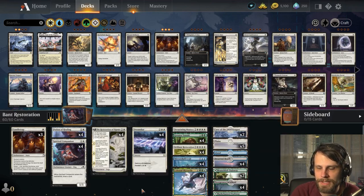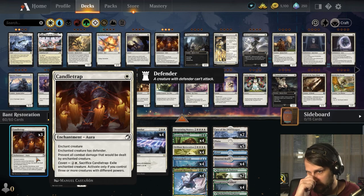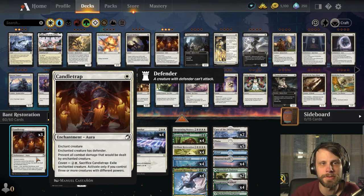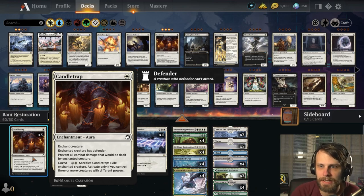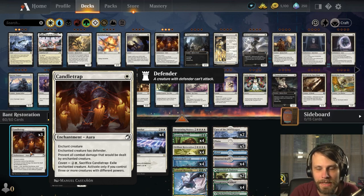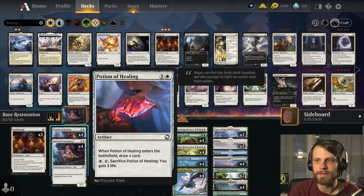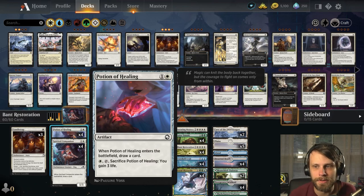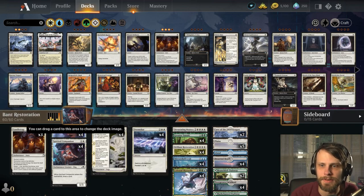A lot of what this deck does in the early game is slow things down. We've got Candle Trap, which gives a creature Defender, but crucially you can bring this back again with the Brilliant Restoration. So after you exile the enchanted creature with that Coven ability, if you can, you can bring this back again. We do have Potion of Healing, an artifact that draws you a card — you can also use it to gain some life and continue that trend.